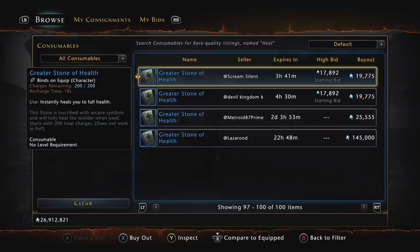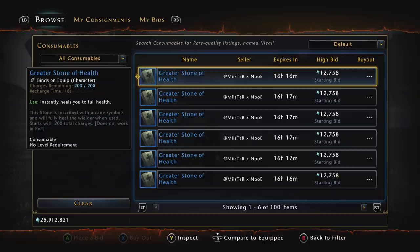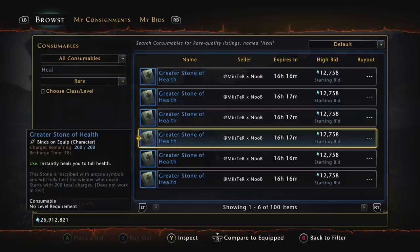There are only about a hundred of these listed on the Xbox auction house — not many floating around at all. The reason I feel this is the most undervalued item is the price gap: unlike rank 14 enchantments or weapon enchantments you can unslot and resell, once you use a Greater Stone of Health it's gone — it works like a consumable potion. These things are constantly being used and constantly disappearing.